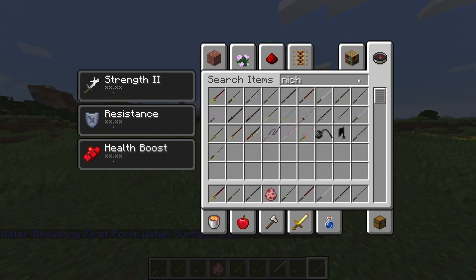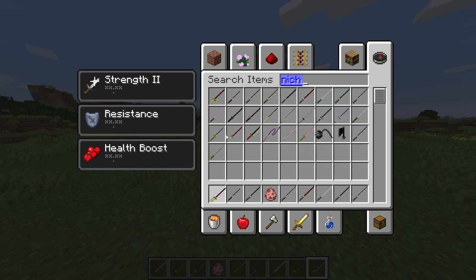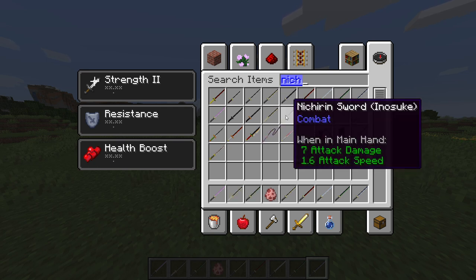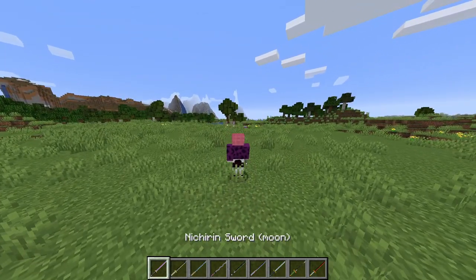Now we're going to get the next set of Nichirin blades. We stopped at water, so now we need these — we have moon breathing, Tanjiro's, Zenitsu's — maybe he'll have the seventh form. We got Inosuke's, Obanai's, Sanemi's. The Hashiras do have different breathing styles with different attacks. This one is Tomioka, so I'm guessing he'll have 11th form. This is Muichiro's mist breathing buff, insect breathing, and then Rengoku's. Let's go quickly through these.